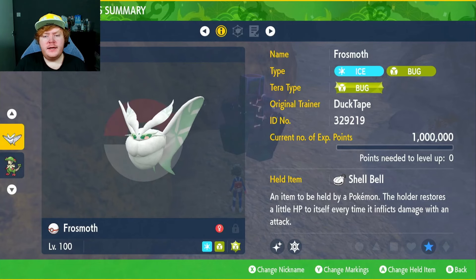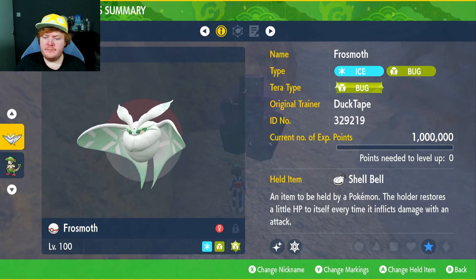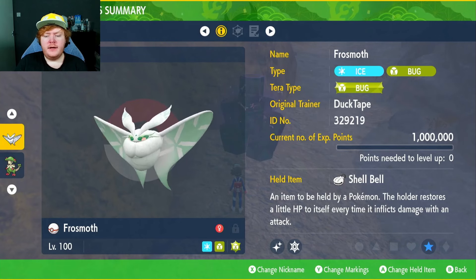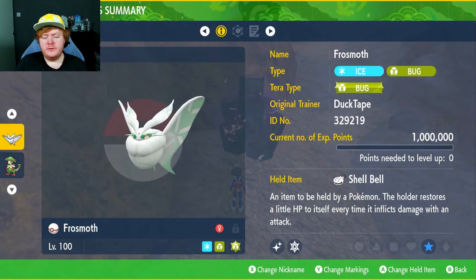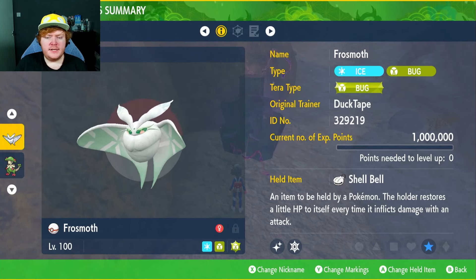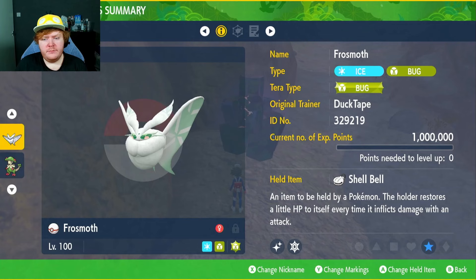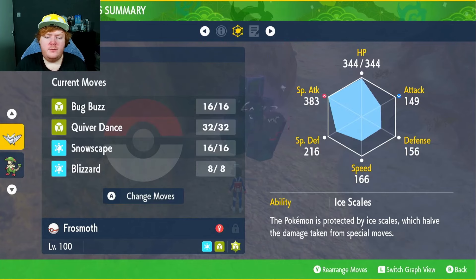Welcome back to another video. As requested, we have a Frost Moth build with the Bug-type Tera we're going to use on this one, and the held item Shell Bell to restore health the more damage we deal. If you really want, you can go with the Stellar-type Tera — I just chose to go with Bug because I'm going to be using it mostly for Bug.